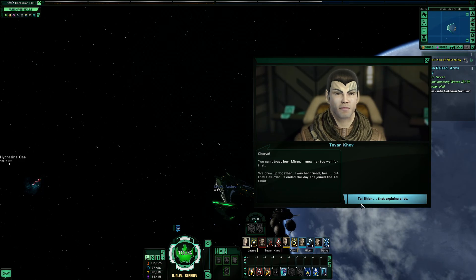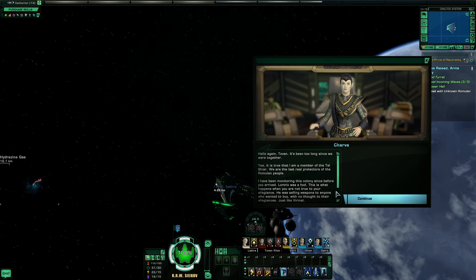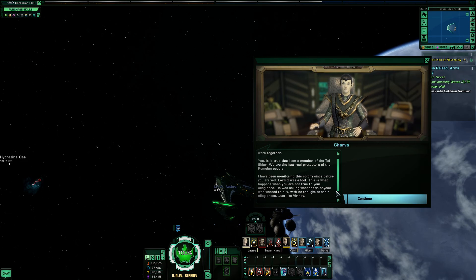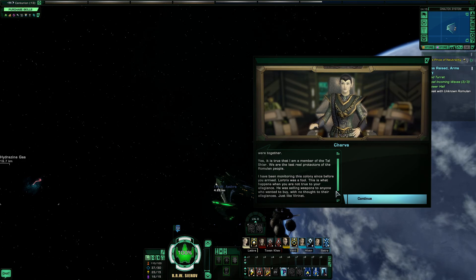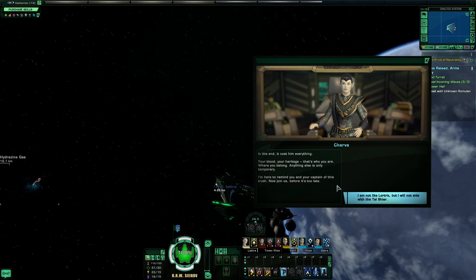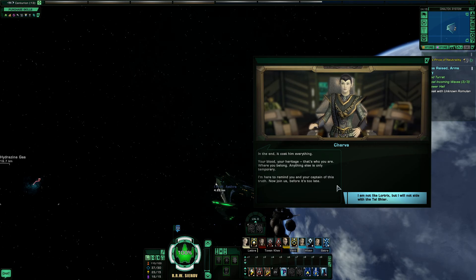Tal Shiar — that springs a lot. Hello again, Tovan. It's been too long since we were together. It is true that I am a member of the Tal Shiar. We are the last real protectors of the Romulan people. I have been monitoring this colony since before you arrived. Lortrix was a fool — this is what happens when you're not true to your allegiance. He was selling weapons to anyone who wanted to buy with no thought to their allegiances. Your blood, your heritage — that's who you are, where you belong. Anything else is only temporary. I'm here to remind you and your captain of this truth.